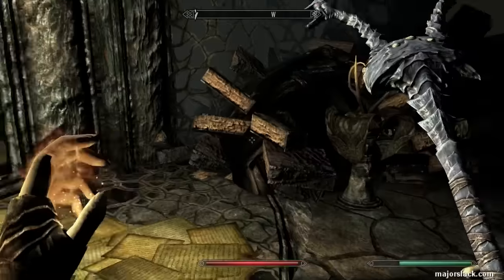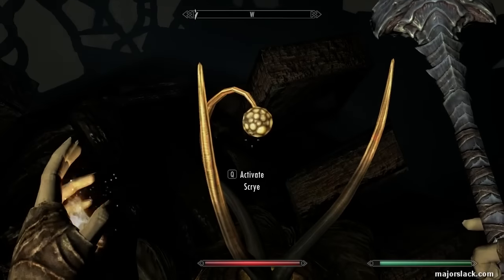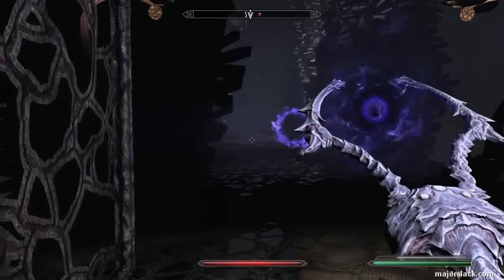Let's get in this section of Apocrypha. It has doors which are opened by these special switches called Scrys. Hit that, door opens, and let's get in the war.